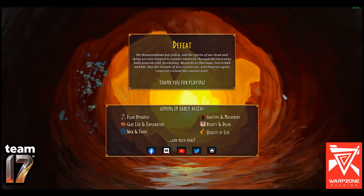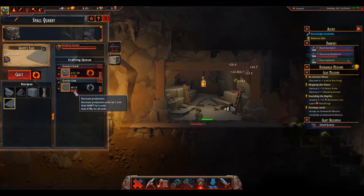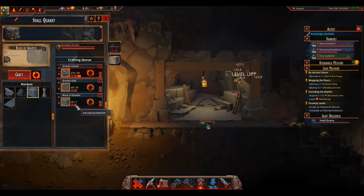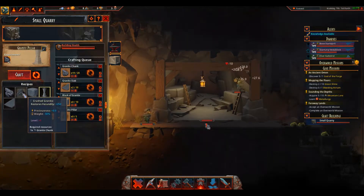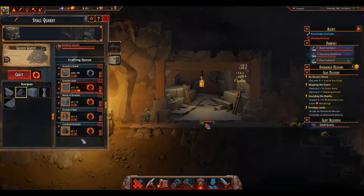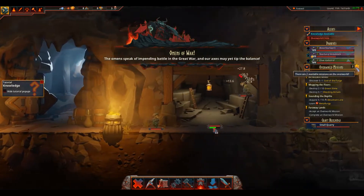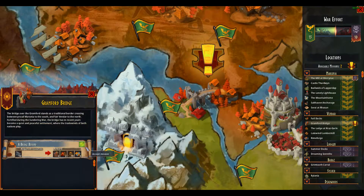You have to keep in mind that Hammerting is very early in development, so there is still a lot of time to improve on all aspects of the game. Even in its current state, the game is very enjoyable, and I believe its strongest points right now are exploration and base building. Generally, this game plays out as a mix of CraftWorld with its exploration and resource hoarding, and Digus with a distinct goal to achieve.